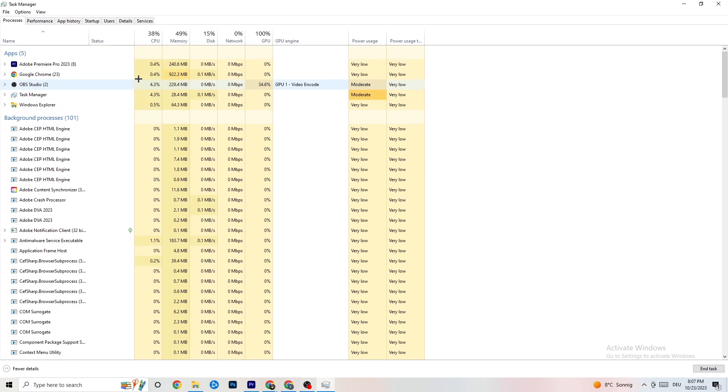Repeat that for every program showing high CPU usage — you'll see them highlighted in dark yellow or red. Also, when your game is running it will appear here as an app, and you can right-click it as well.